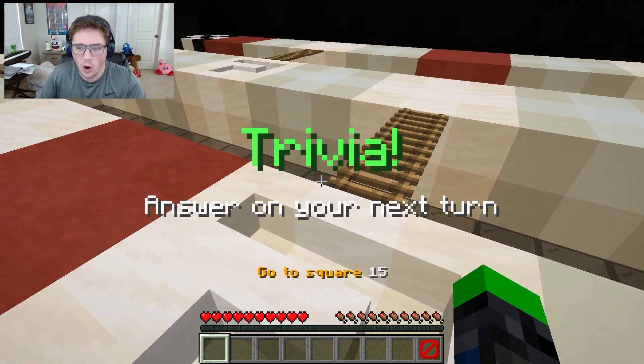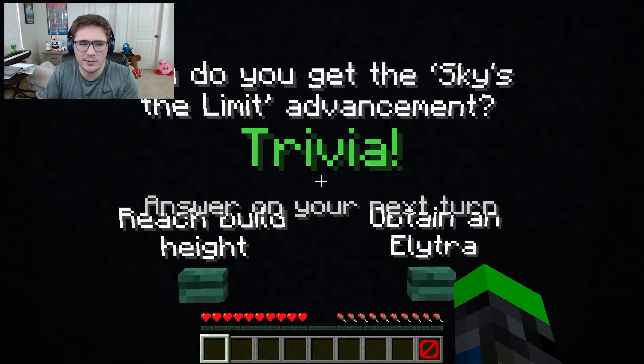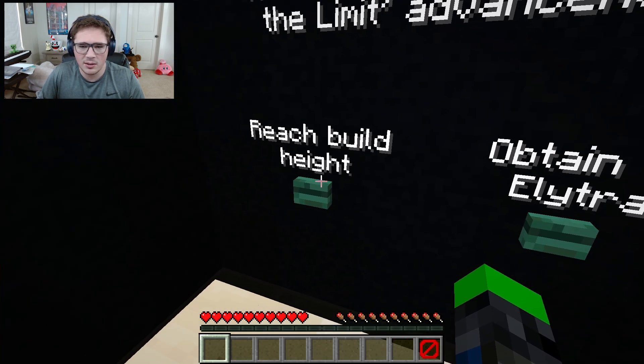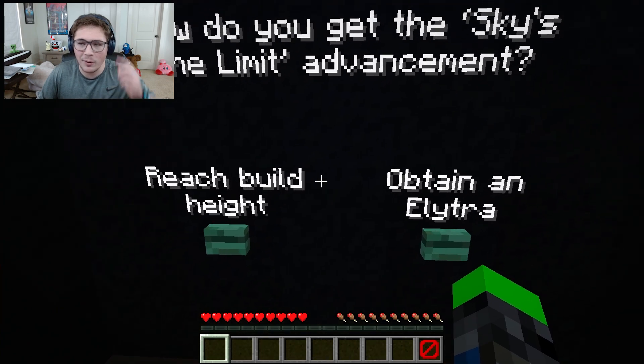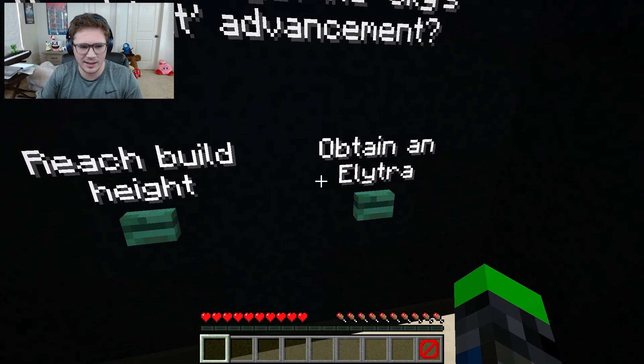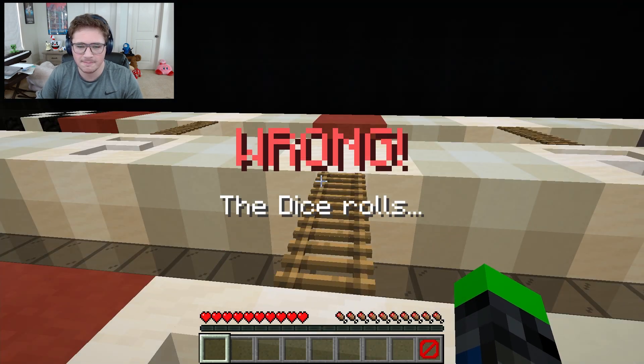It looks like - oh! Trivia! Based off of chutes and ladders - there's a million different names for that game. How do you get the sky's the limit advancement? It feels like reach build height - that was what my brain first went to. Obtaining an elytra, I think, is something else. I'm just gonna go with my instincts here. I should never go with my instincts.